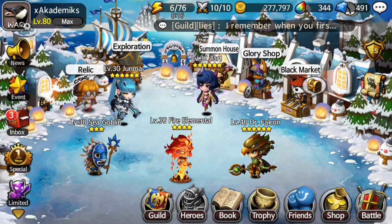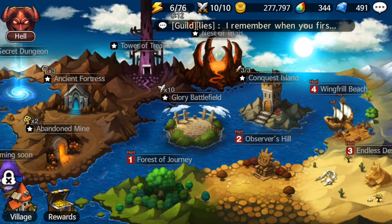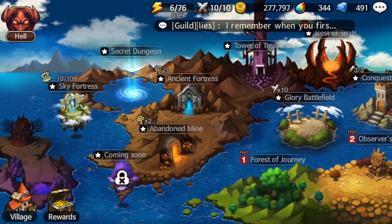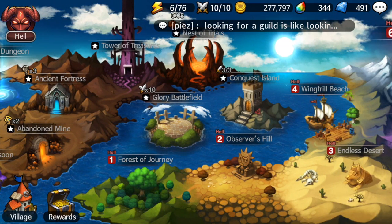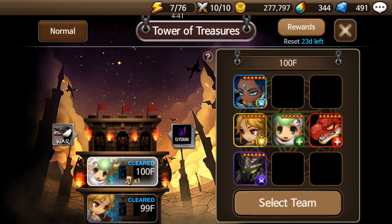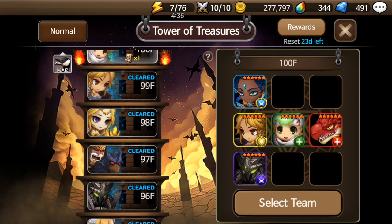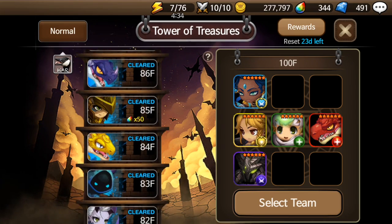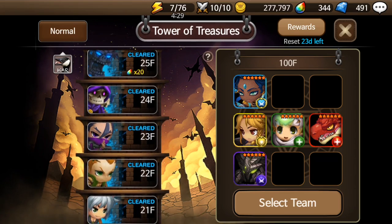The easiest way for a beginner to start out to get a legend would probably be to beat Tower of Treasure. Tower of Treasure is over here on the map — you can see it's right beside the Atria Fortress and beside Nested Trials, it's in between both of them. If you click on that and go to Normal, you can see that if you beat floor 100 it gives a legend scroll. That's the first way you can get a legend.